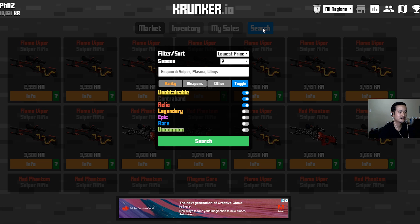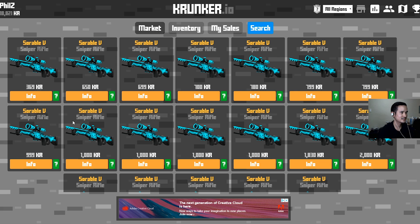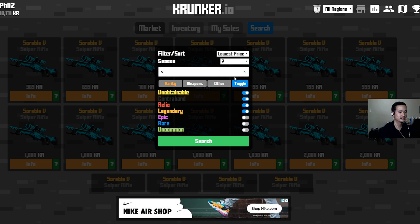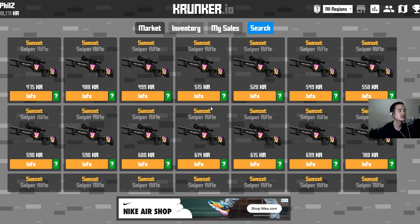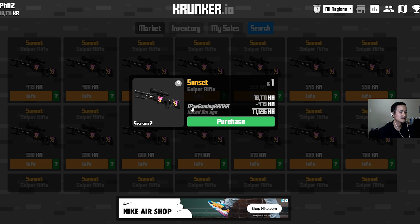Another Hunter skin I wanted is gonna be the Sorable skin. Let's go ahead and cop the Sorable skin for 369 KR. I'll buy this one. And then I also wanted the Sunset — that's nice. For a Legendary I think it looks really cool. 475 KR, that should be the cheapest.